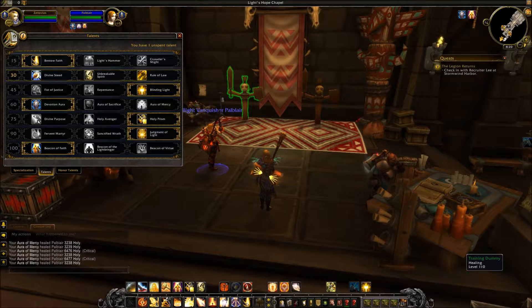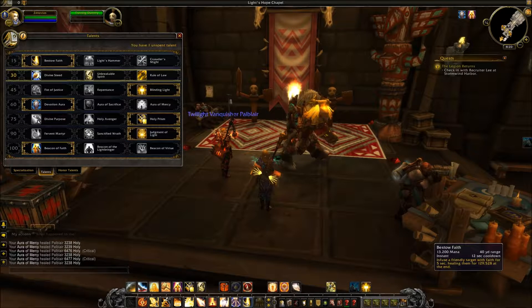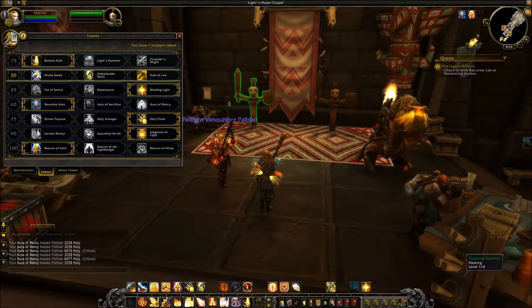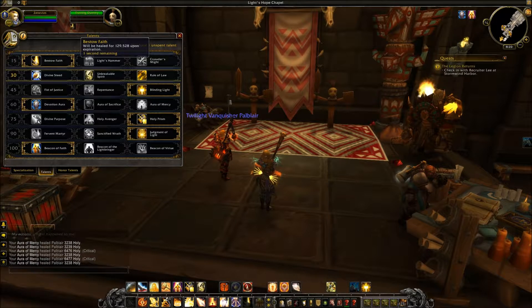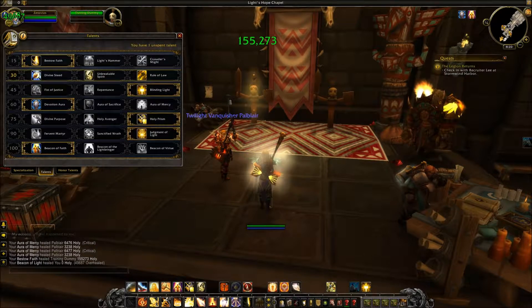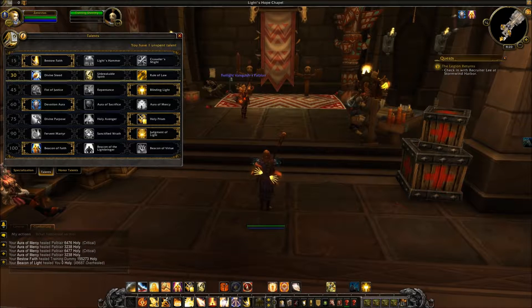First in the tier 15 talents, we have Bestow Faith: infuse a friendly target with Faith for 5 seconds, healing them for 129,000 at the end. It's almost like Lifebloom in that it always had that big heal at the end — except the healing over time effect is not there in the beginning. It'll just be a burst heal at the end. If you like that Restoration Druid playstyle of timing your heal for a specific moment, this could be a popular option, especially in PvP.